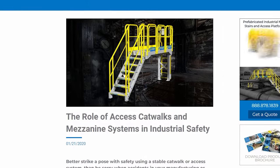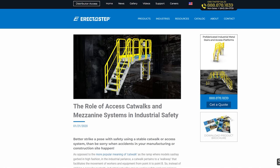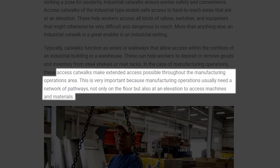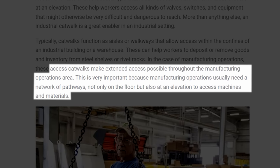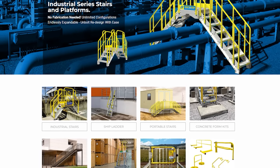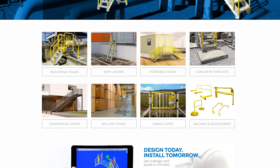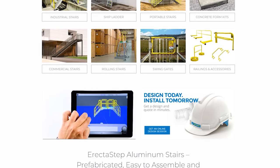Take a step back and ask yourself — what are real-world catwalks actually for? As the article 'The Role of Access Catwalks and Mezzanine Systems in Industrial Safety,' published by the prestigious Erecta Step puts it: access catwalks make extended access possible through the manufacturing operations area. This is very important because manufacturing operations usually need a network of pathways not only on the floor, but also at an elevation to access machines and materials. They sell their catwalks in modular pieces to allow maximum flexibility — meant to be simple, low-cost, and adjustable access routes that help you make the most of your decaying factory in the modern age.